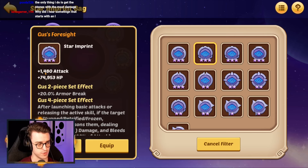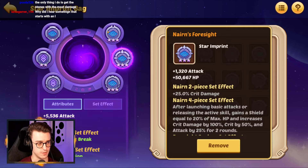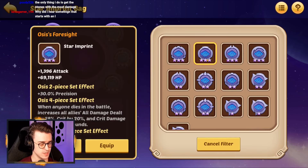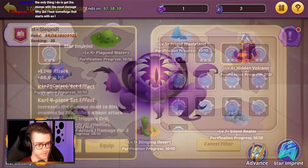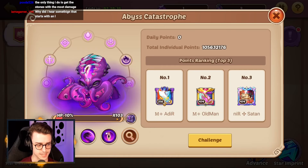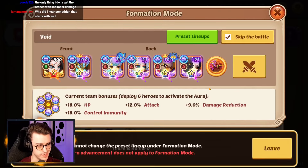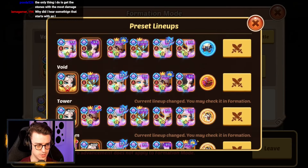We can go into our star imprints and look at what Foresight items we have access to. There's a Gus imprint giving 1480, which is absolutely massive. We've got Nerns and Carl. Looking for anything higher — I'm liking that Osis with 1396, that's very big. With a full Foresight set, let's see what our team is capable of. We're on X103 with 10 HP on the boss — pretty sure we're going to instant kill this.